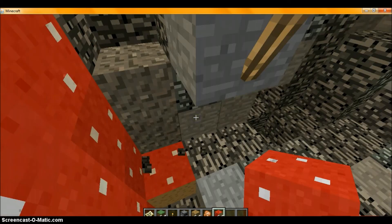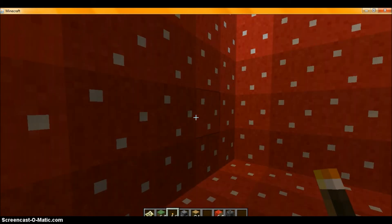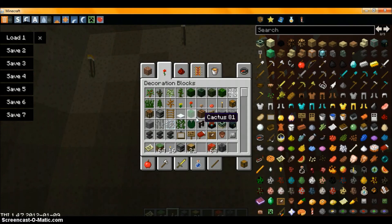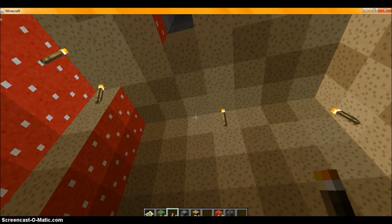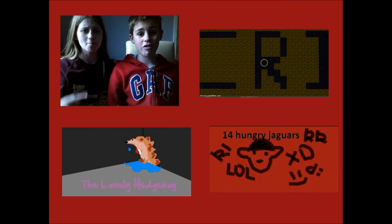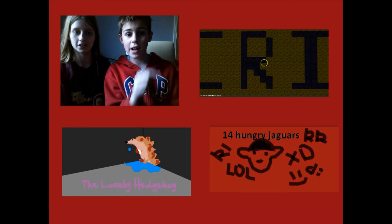I'll show you one I made earlier. This is what I've done to my room — it brightens it up. Add in a few furnaces, some torches, and if you want, a fire feature. These videos will be in parts, and we've got about 15 seconds left so I'll leave it here and finish this off next time. Thanks for watching — please subscribe, press the button. This is the Lonely Hedgehog and 14 Hungry Jaguars. Both links are below. Bye!